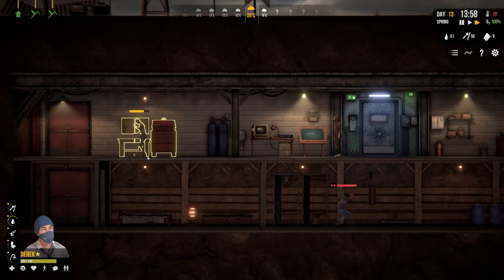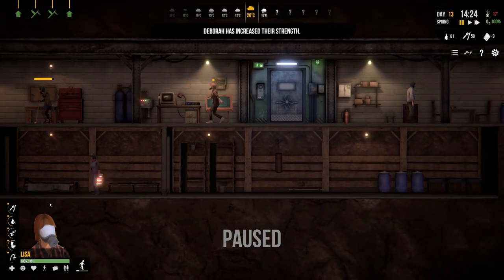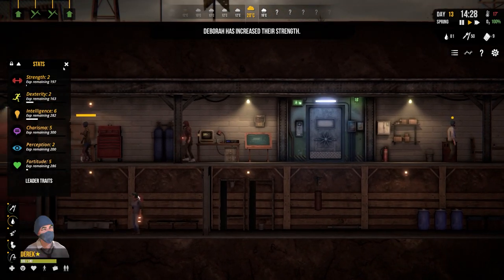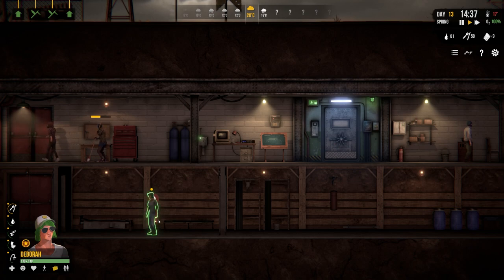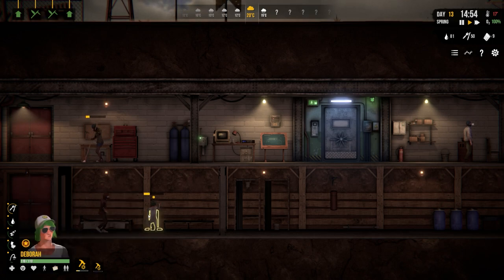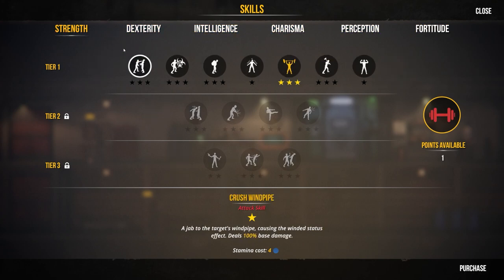Deborah's strength has increased. Getting Lisa to do the same exercise. Repairing beds - one cot doesn't need repair but a bed certainly does. Fortitude and strength have gone up for Lisa.